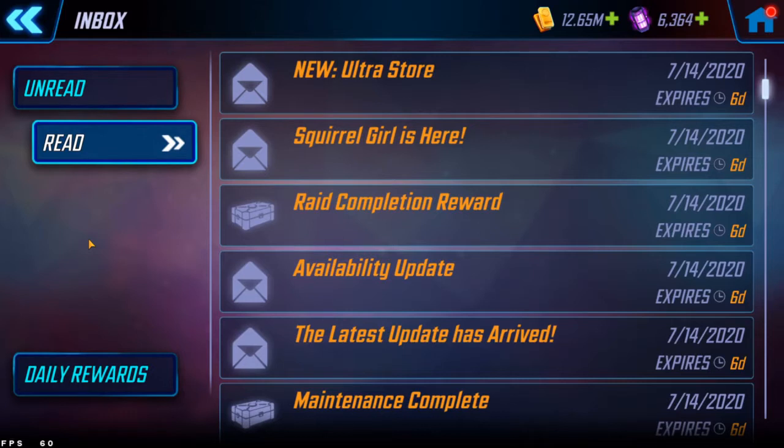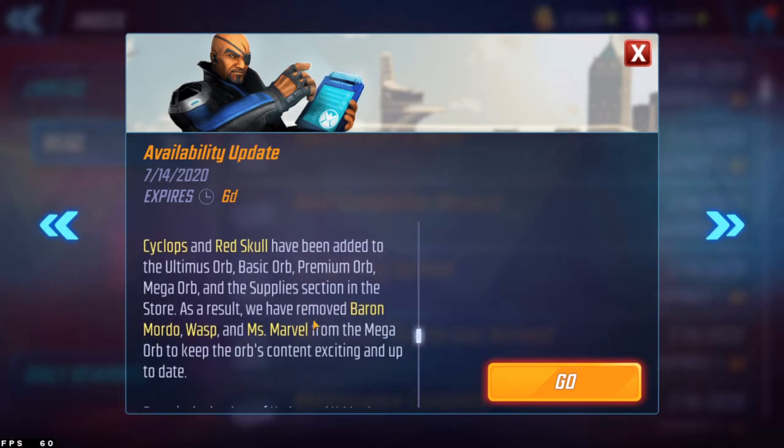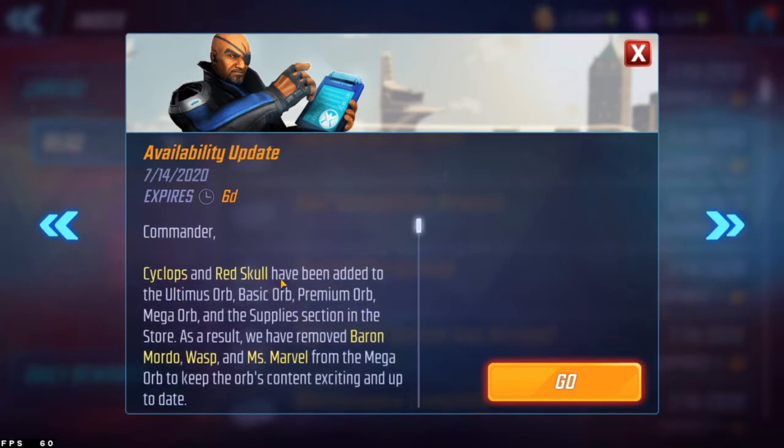I quickly wanted to go over some of the important mails we got as soon as the servers went live again. Cyclops and Red Skull are now in all orbs — basic, premium, Ultimus, and mega — and they removed Baron Mordo, Wasp, and Miss Marvel from the mega orbs. I'm still hoarding my mega orbs personally because I want more characters to be removed, but at least now there's a better chance of getting a more premium character.